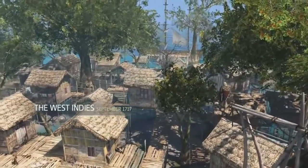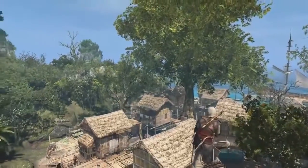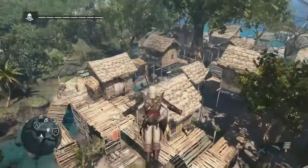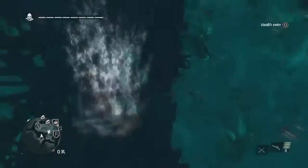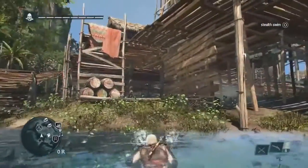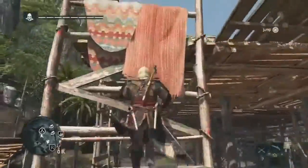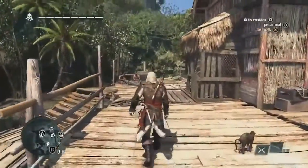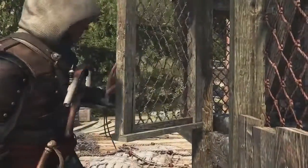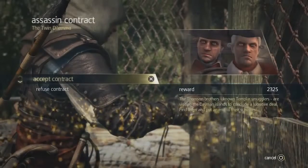We're going to start with Edward after completing a few missions. He's met up with the Assassins, but he's not yet bought into the Creed, so he still has this selfish need for fame and fortune. Edward is one of the most unique characters we've created for the Assassin's Creed universe — a man who is still trying to figure out who he is in life. At this point in the story, he still wants that fame, so one way to get it is to complete these assassination contracts. This is a way to make money and to gain a bit of notoriety.